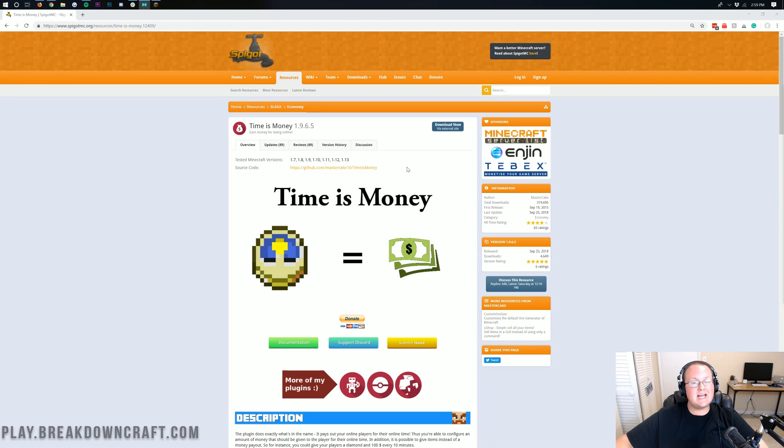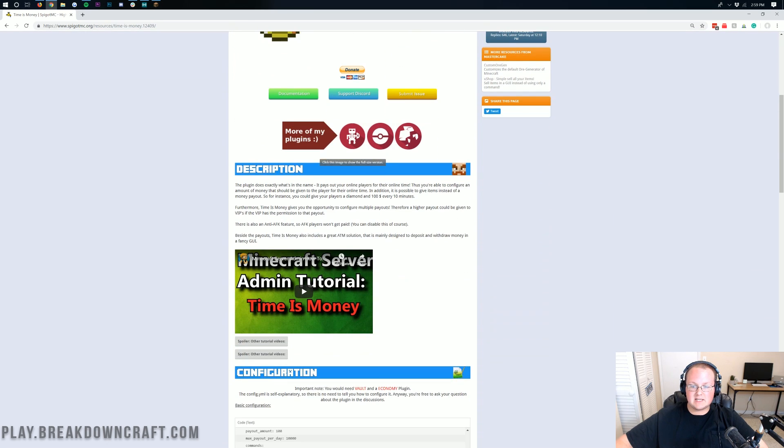Hello everyone and welcome back to the breakdown. Today I'm going to be going over the plugin Time is Money. We're going to be adding different ranks and how you can make ranked players get more money. We're going to be doing all sorts of stuff, but overall this is a cool plugin that allows you to basically reward players and pay players for being online.